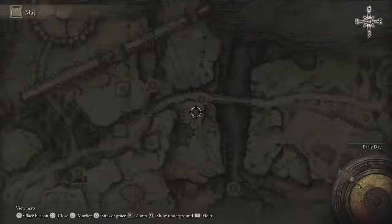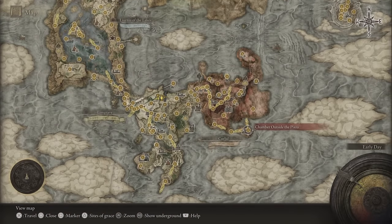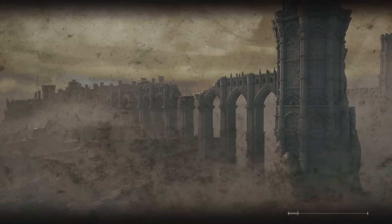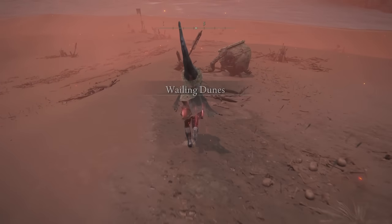He'll say that he's going to Caelid, and what you do is you go straight to Caelid and do the Radahn fight — the boss fight. Once you do the boss fight, you're gonna find him in this area. I missed him — I didn't know he was there. He's right there.